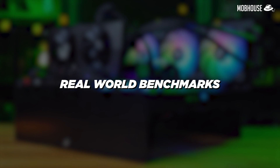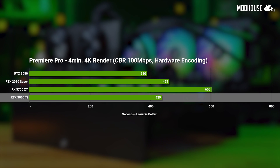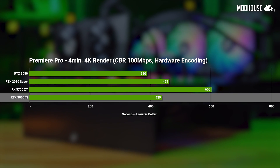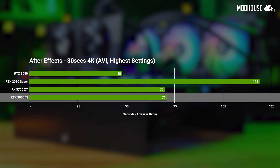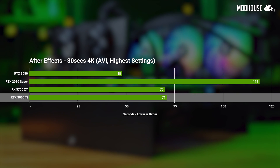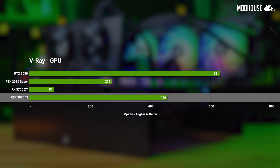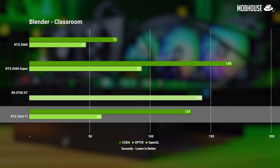Finally, let's look at real-world productivity benchmarks. In Premiere Pro, the 3060 Ti takes a 6% lead over the 2080 Super, though this is highly dependent on GPU-accelerated effects being used. In After Effects, the 3060 Ti takes a whopping 41% lead over the 2080 Super — which is crazy impressive. In our V-Ray GPU test, it takes another 40% lead over the 2080 Super. In Blender Classroom, we see a 36% improvement on the 3060 Ti over the 2080 Super.